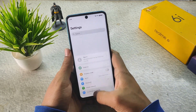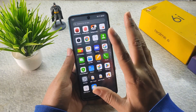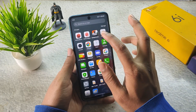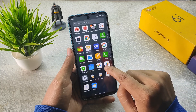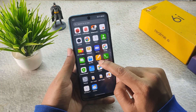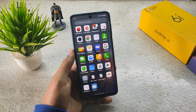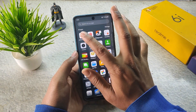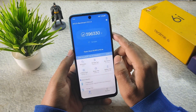Now talking about stock applications — there are very minimal applications in the ROM. The Antutu benchmark, BGMI, and CPU throttling test were installed by me; Photos was also installed by me. All other pre-installed apps are essentials like Messages, Phone, and Phone Manager. There is no bloatware.